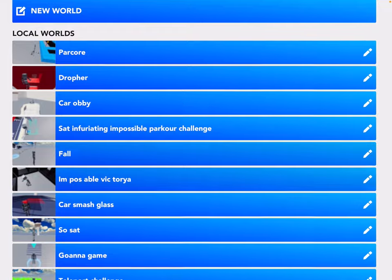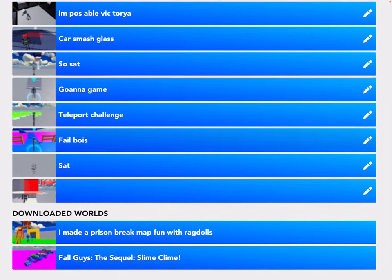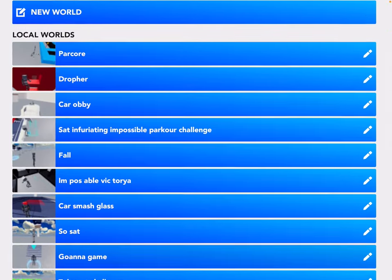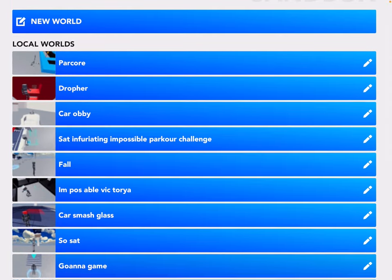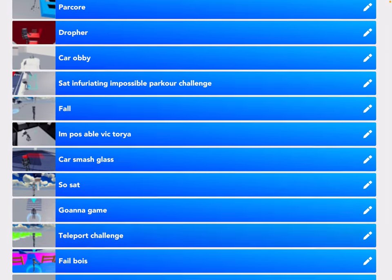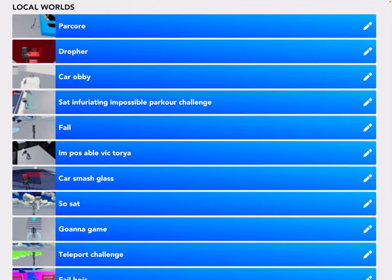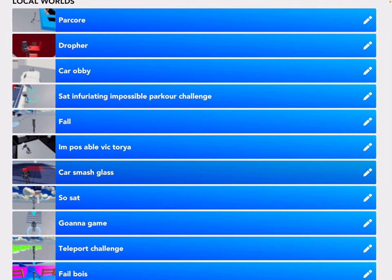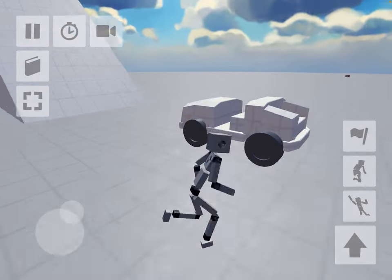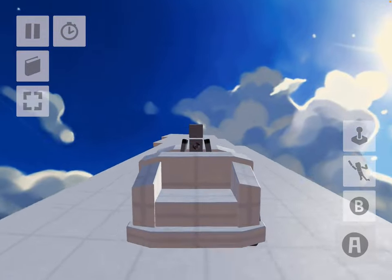If we have a look back here and go to sandbox — these are all my worlds by the way since we last started. 'Fail Boss' is something I got from a map and just renamed because it sounded funny. There are also a few others which I believe are called 'Cast Smash Glass' — I think I remember making this map.